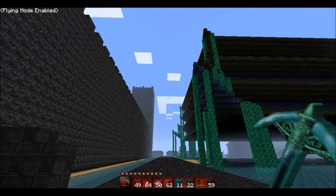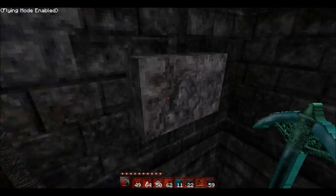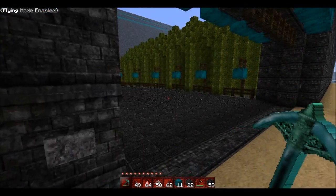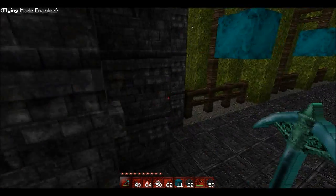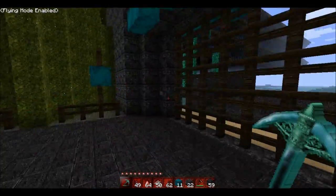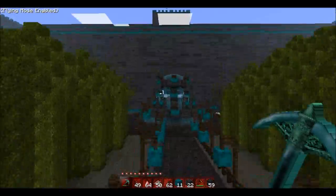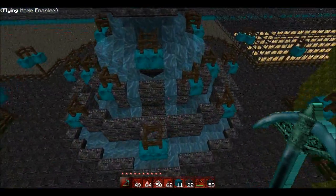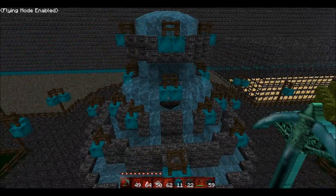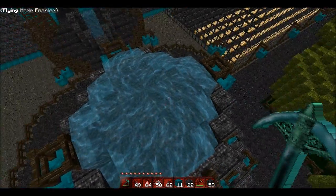Here we have our castle, with a working gate on both sides — even working here. My fountain has no extra added water; it's only these four blocks with water.